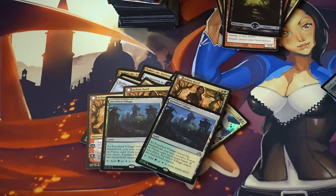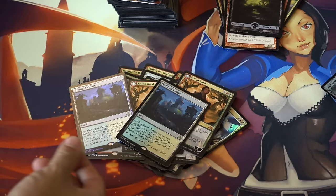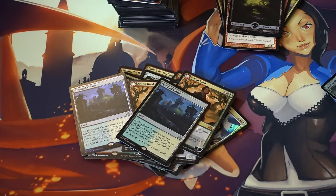Foil lands — now would be the time to pick up your foil Shadows over Innistrad lands. Foil lands are always uniquely situated in that EDH players also want them. They're at an all-time low right now because people have just been exhausted in terms of money spent.